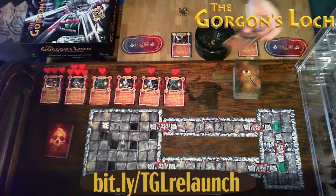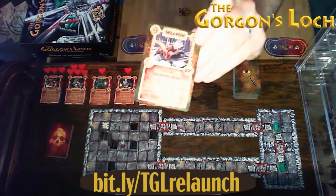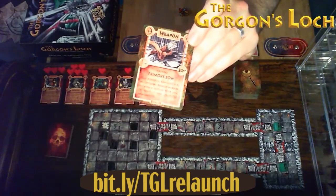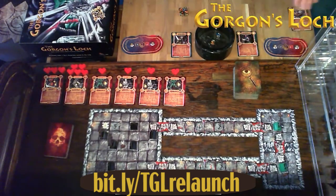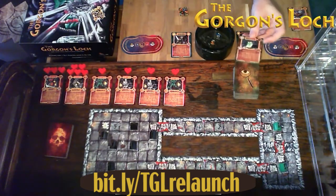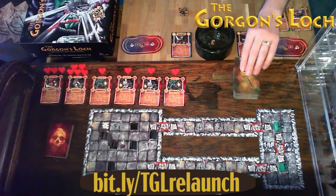With four action points, I'm going to search first. That's Eremor's Bow — a ranged weapon. Second search: Scroll of Vitality. This scroll allows you or someone in the same room to gain two health points, then you return the card to the bottom of the search pile. I'll keep that with my magic scrolls.